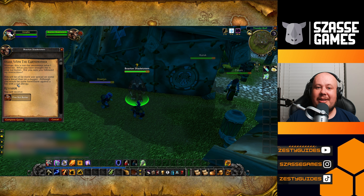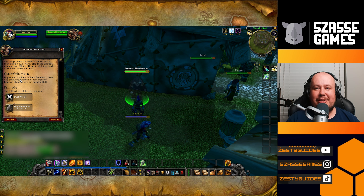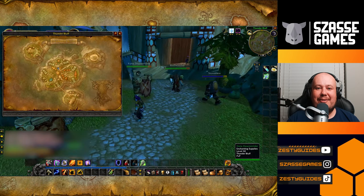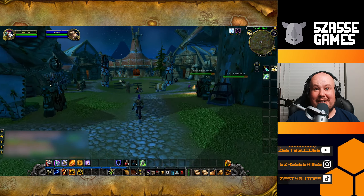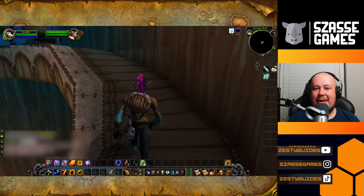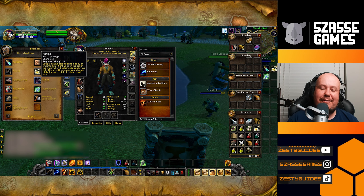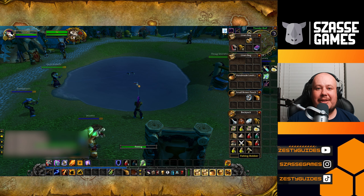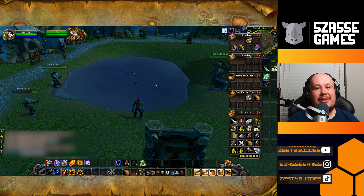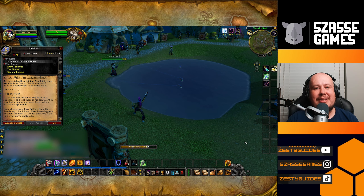He can think of one more thing to do, and he gives you a quest to fillet a fish. So you're going to have to go and learn fishing, then fish out of the pool in the middle of Mulgore. Head up to the third bluff of Thunder Bluff, find the fishing trainer and vendor, get yourself fishing and a fishing rod — I also recommend a bobber so you have an easier time catching your first fish. Then head back to the main bluff and fish out of that central pool until you get the small brilliant fish. At that point, you can use the filleting knives to fillet it and get your fish chunks final quest item.